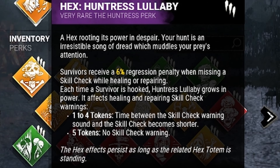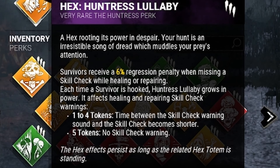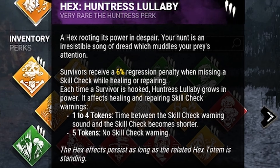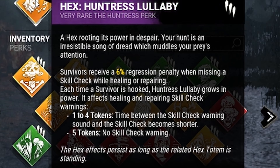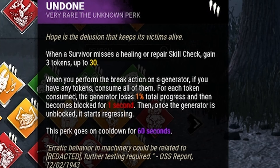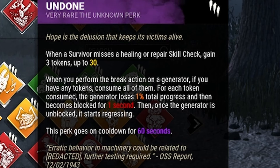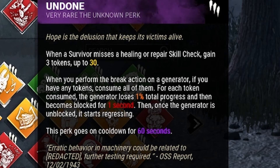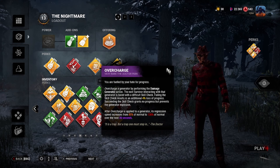Starting with Hex Huntress Lullaby - every time we hook a survivor the skill check warning will become shorter and shorter until we get five hooks, and then they will gain no skill check warning at all. Every time they miss a skill check they receive an additional six percent regression penalty. Next we have the new Unknown perk Undone - any time a survivor misses a skill check we gain three tokens up to 30 total, and whenever we kick a generator we lose those tokens but each token causes that generator to lose one percent additional progress and be blocked for one second per gen, essentially a mini Pop Goes the Weasel and Deadlock in one perk.